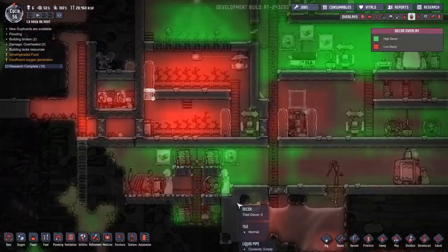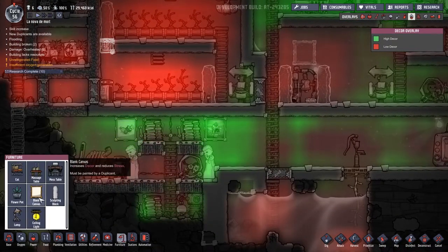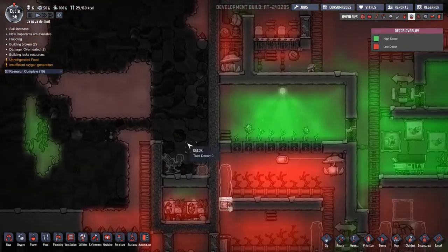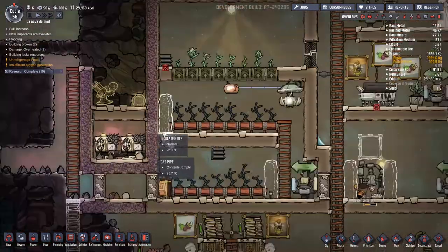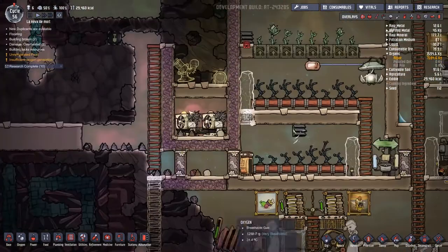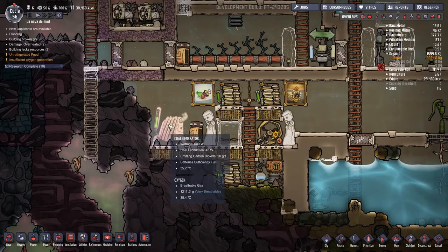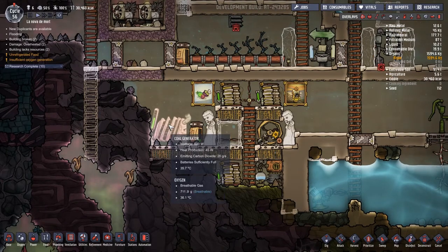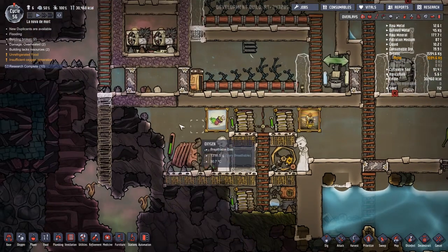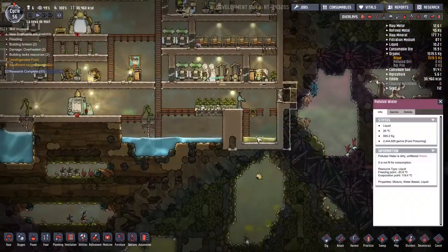This place isn't looking the greatest, but honestly I don't think we want to do too much here anyway, because I need to expand it. The aqua tuner we're going to put at the top is going to draw a lot of power — more power than this can produce. Just the aqua tuner on its own is going to need two coal generators. Thankfully it doesn't work that often, but to begin with we're going to have to use it almost constantly.